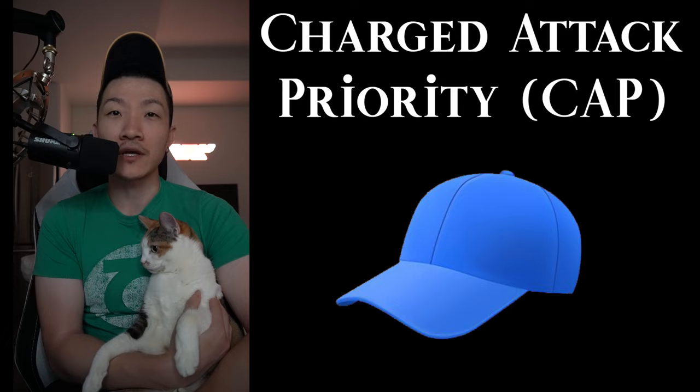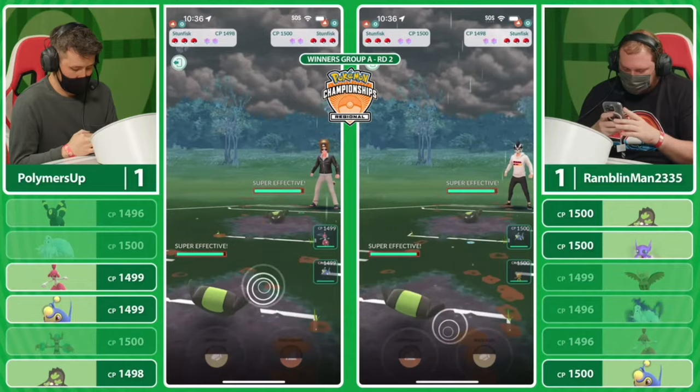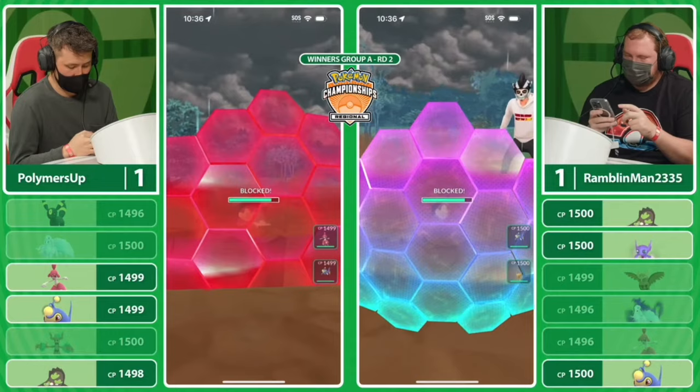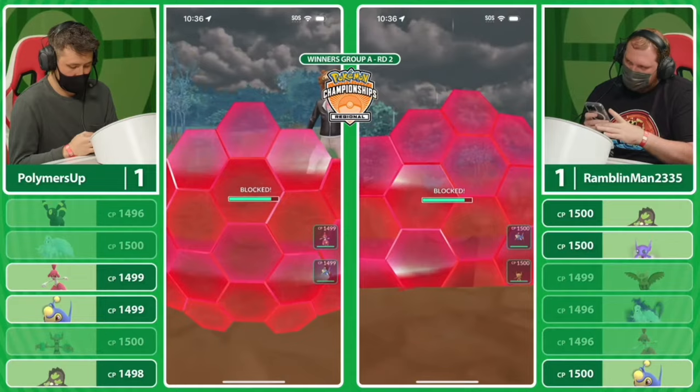Here we go — it is my least favorite mirror matchup, the Galarian Stunfisk, where the baits matter 100% of the time. Palmer's Up might be one of the world's worst Galarian Stunfisk players because when you go for the big move they shield, and when you go for the Rock Slide they let it go. Rambling Man's Stunfisk looks like it's going to win charge priority and goes for the Earthquake. We grab the first shield from Palmer's Up — this is going to be a pretty explosive match.